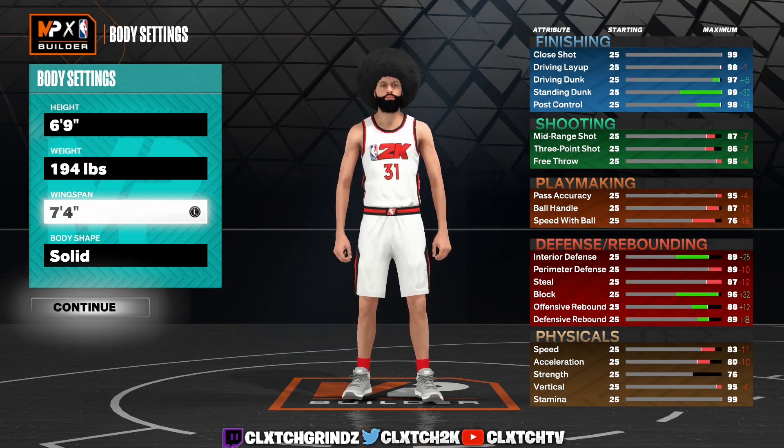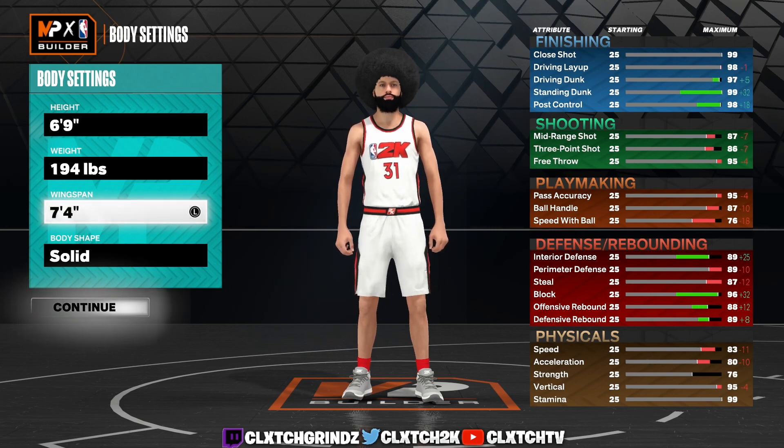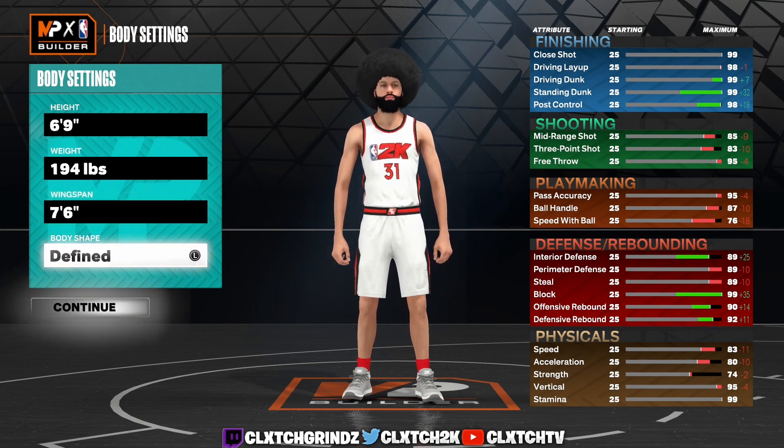Now wingspan — this is a different thing for everybody. Some people like to have seven-foot-four wingspan because they like having an 85 three-pointer for Silver Limitless Range. If you want to do that, go ahead. But personally I shoot just fine with the 83 three-pointer for Silver Agent 3. So I'm going seven-foot-six wingspan. If you want Silver Limitless Range or Gold Agent 3s, go ahead. Personally I shoot fine with the 83, so we're going seven-foot-six wingspan.